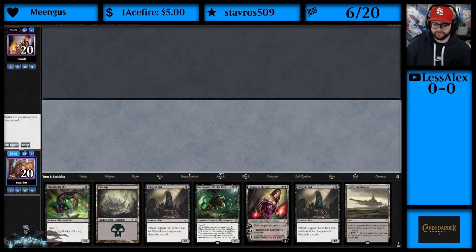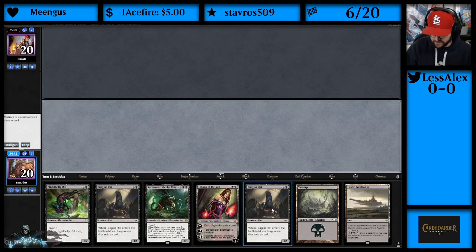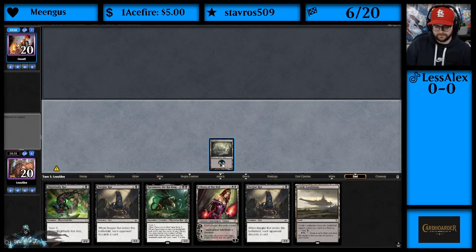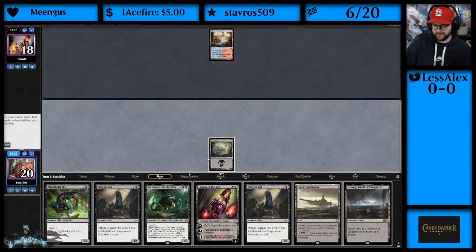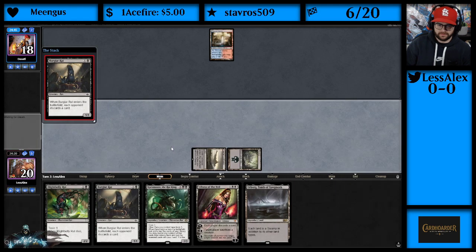Alright, we've got a match. We've got a bunch of Blightbellies and a Karumonix — I think we'll keep this. We'll start with Burglar Rat. We've got a double Burglar — that's pretty sweet. Pass back. I don't know which is better: Liliana or Karumonix on three. Red, blue — this could be many things. Is it Phoenix? We might be helping them here if this is Phoenix.